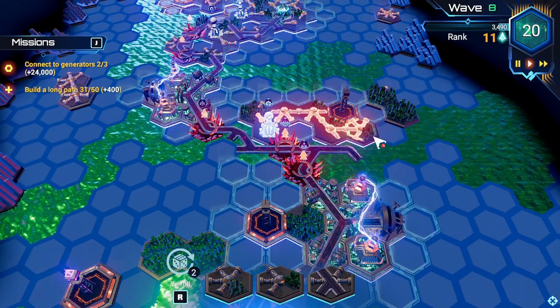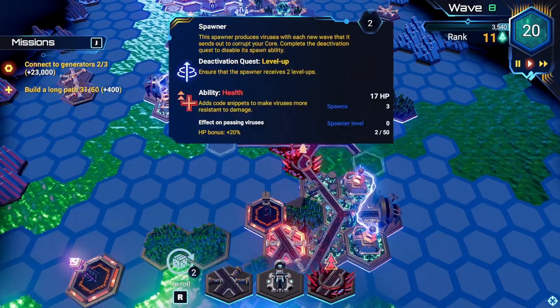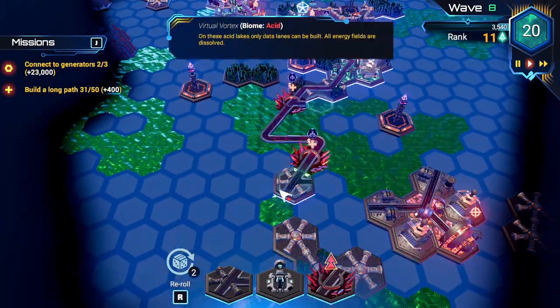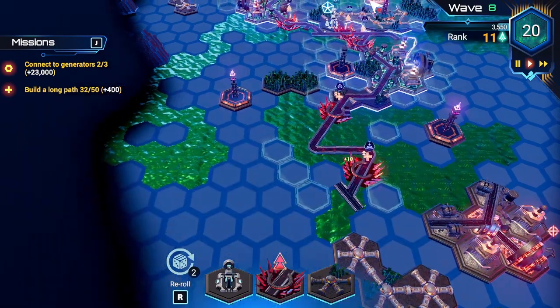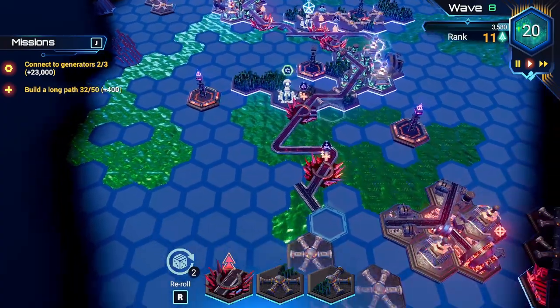The random element in Hex Escape lends the game to a strategy demanding both careful planning and flexibility. It's very easy to get a set of tiles that just don't work with what you're trying to accomplish, so the ability to improvise and make the best of a bad situation is absolutely critical.